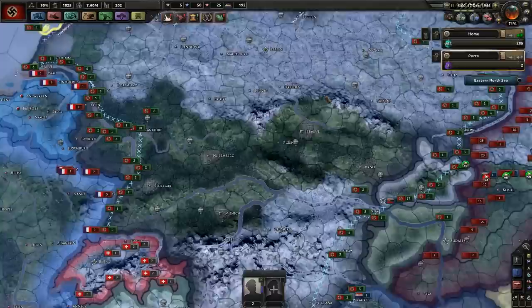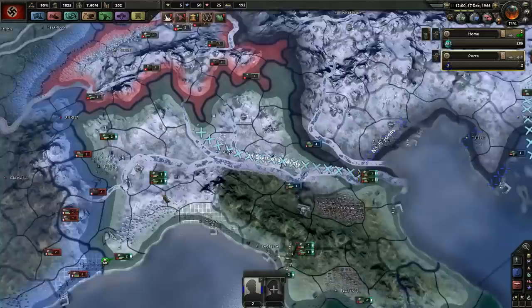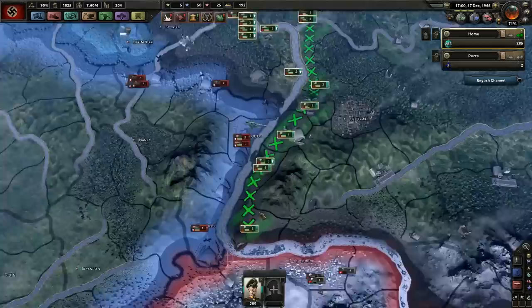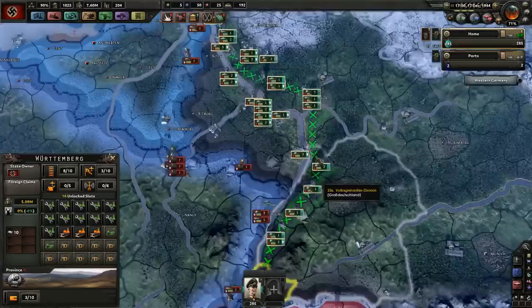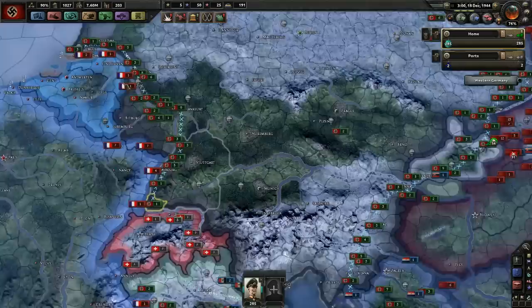There comes the first attacks. Not good — keep retreating, just retreat. Have they attacked in the north as well? Yes, they're moving. There is level three forts here — they're quite good. West Wall, these forts were called. Hopefully they should hold. Hungary has capitulated. Not good.